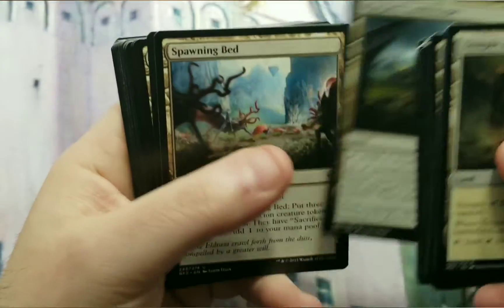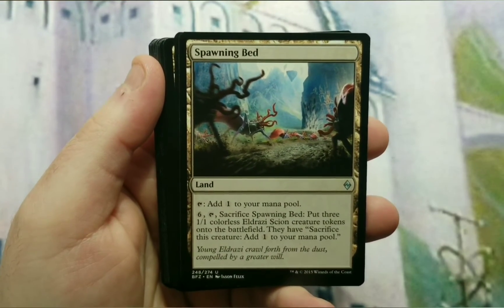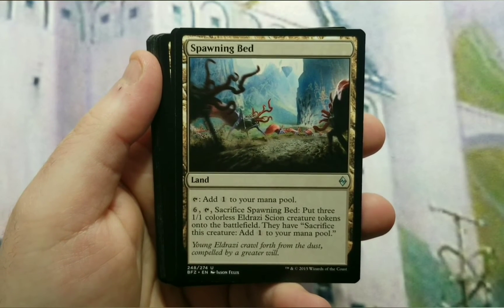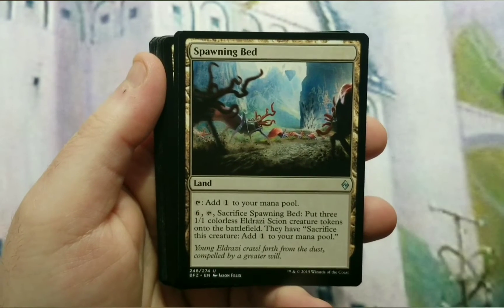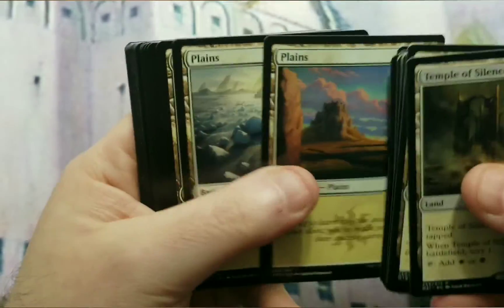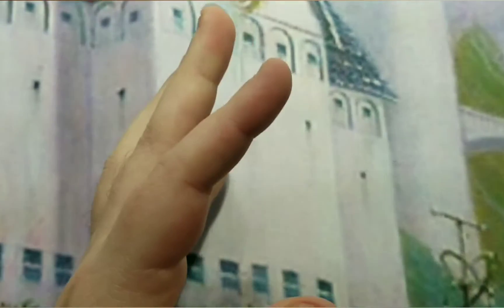Spawning Bed doesn't come into play tapped, so it's really good for this deck. Taps to add a colorless, and then you can sacrifice it — paying 6 of course — to create three 1/1 Eldrazi Scions that also have the ability to sacrifice them to add one colorless mana to your pool. The rest is split between plains and swamps, and as I always tell everybody, I'll have the exact number in a decklist linked in the description below.